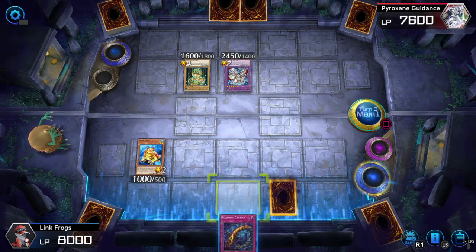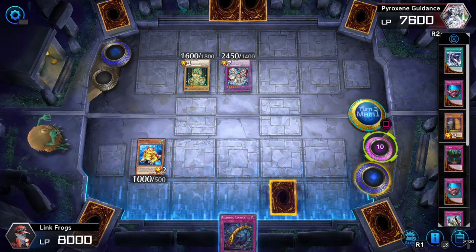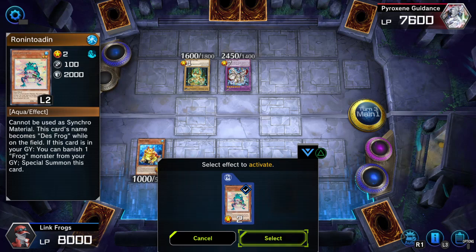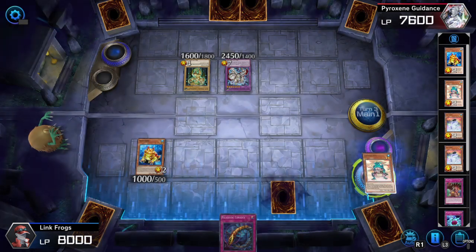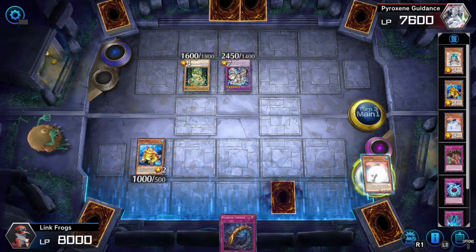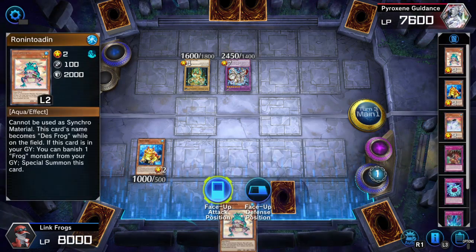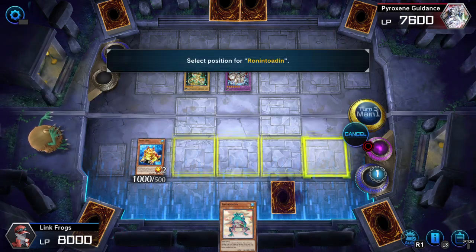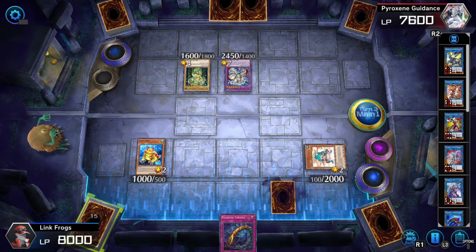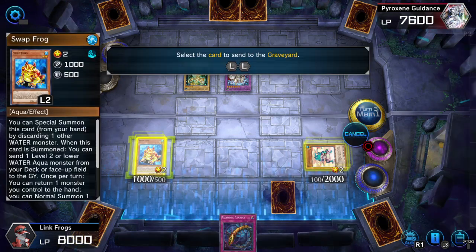That gets pretty crazy — it's one of the cool things about this deck. A lot of the frogs have loose once-per-turns or effects that can reactivate multiple times. The Ronin toad can also special summon itself multiple times, which is really good. I'll just execute the Toadally Awesome plan.